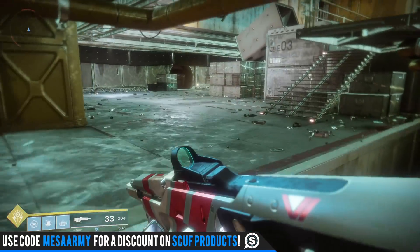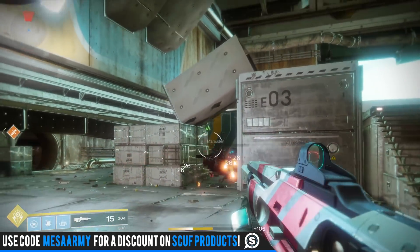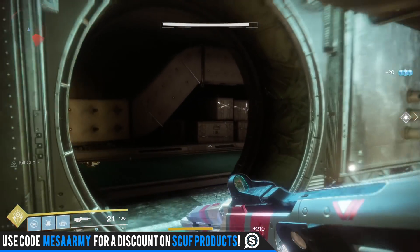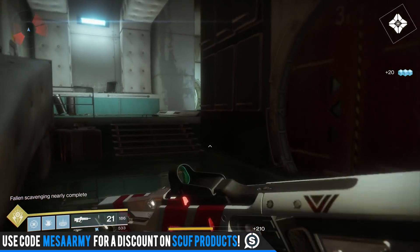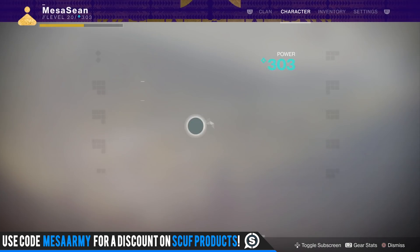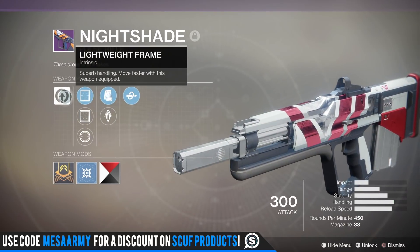For PvE I like Kill Clip, though in PvP I rarely get a kill, do the reload, and then have a guardian standing right there to hit with bonus damage. Let me go hide somewhere and show you the perks. I love the Cirrus Modular shader I put on it. They're not chasing me, so let's go through it.